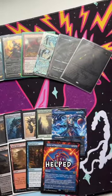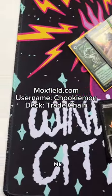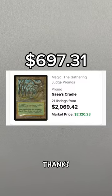Shout out to everyone I met in Chicago that also helped out with the trade chain. If you're interested in helping out, check out my Moxfield for the latest items and hit me up on my socials to make a trade. Current value of the trade chain is $697.31 and I'm trying to trade up to this. Thanks everyone.